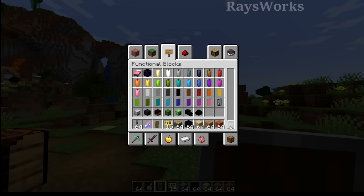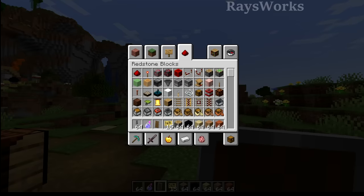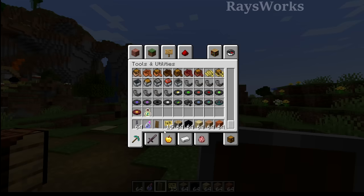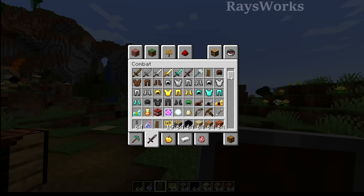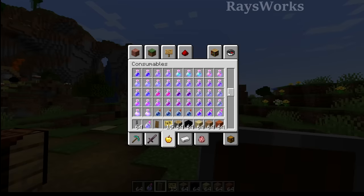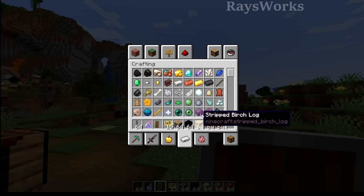They also added in some blocks that we never had in the creative menu, like the dragon egg, which we'd always have to use commands to give ourselves. They also redid the redstone tab, adding in more little things that can be used for redstone, like string as a tripwire now, and even things like the drip leaf here. If you guys haven't already looked at the creative menu, I'd really recommend it, because overall I've been really impressed just in the few days I've been using it, having no problem finding different things.